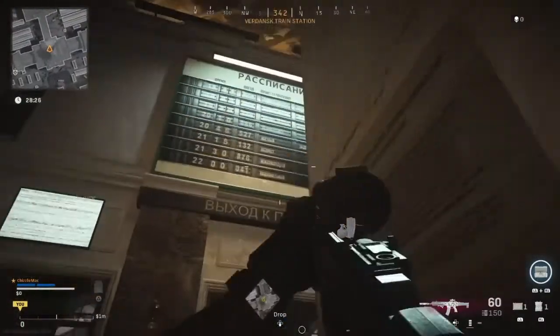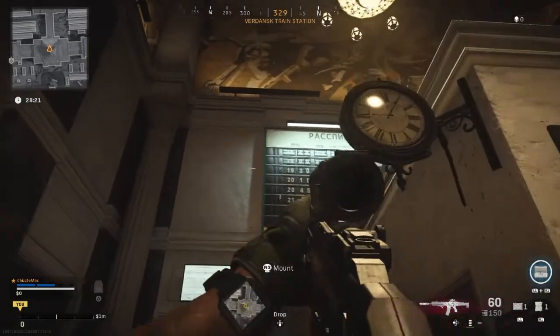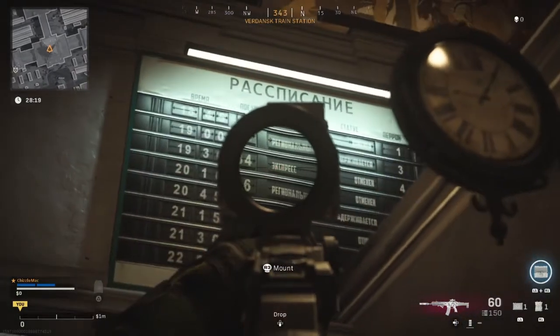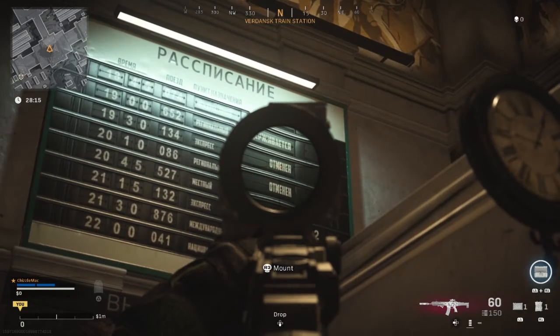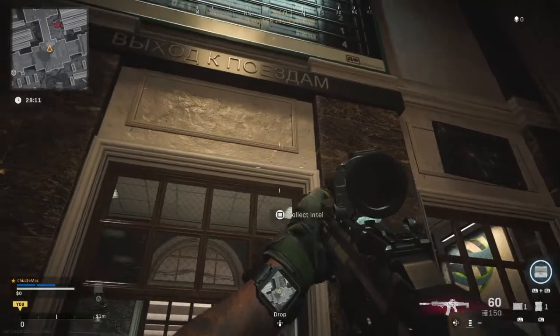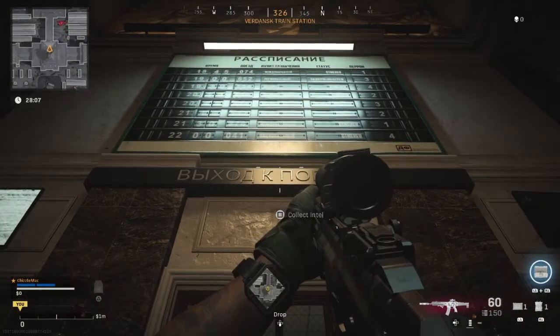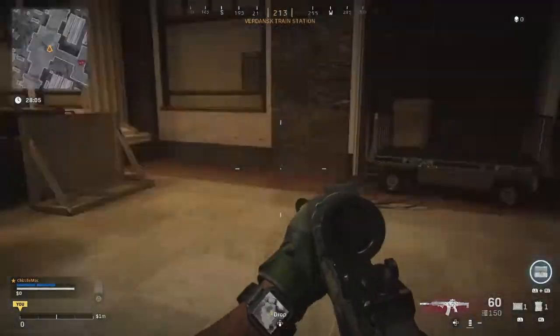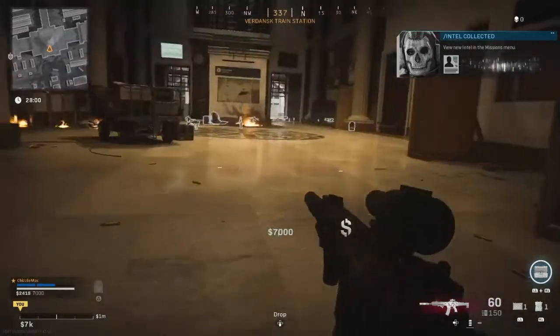If we look up at the timing board here, you can see the seven-thirty, and that translates to an express, and that says cancelled apparently. That leads us to say that Zakaev hasn't left. Well, let's collect this intel, get our message from Ghost, and then that's the end of that.